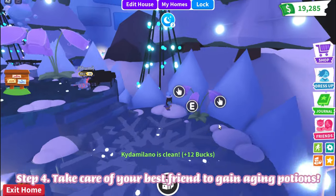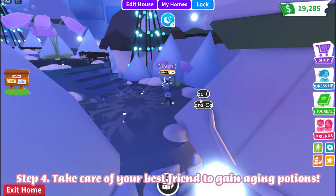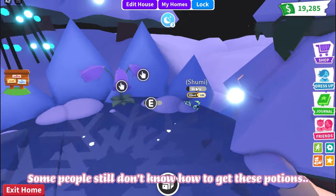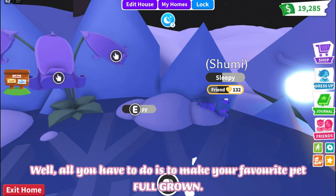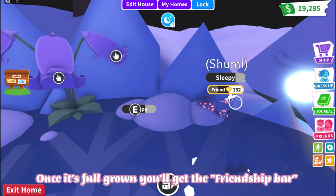Step 4: take care of your best friend to gain aging potions. Some people still don't know how to get these potions. All you have to do is make your favorite pet full grown. Once it's full grown, you'll get the friendship bar.